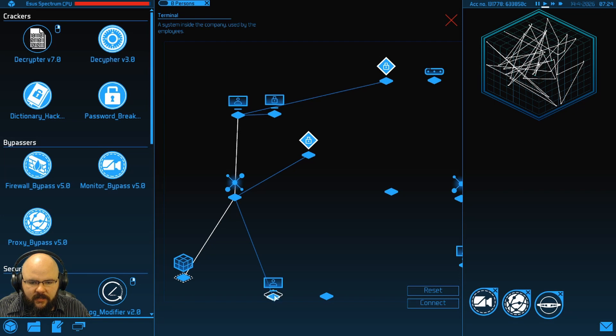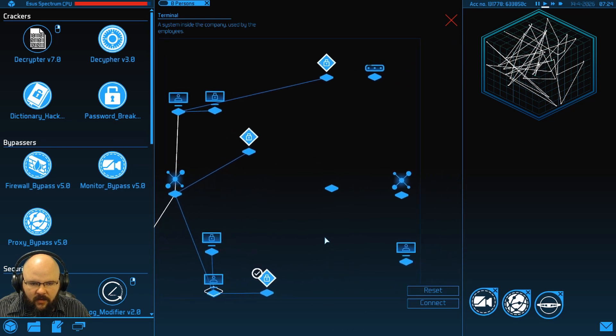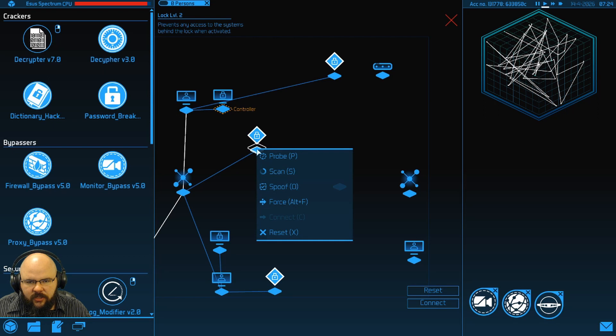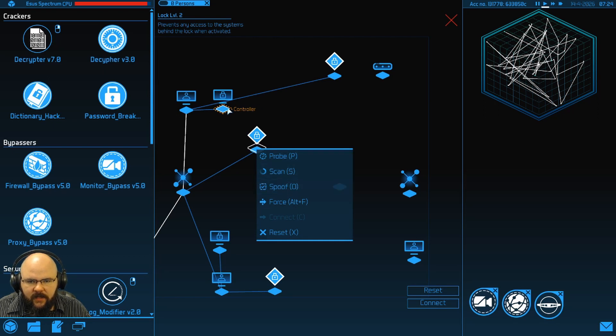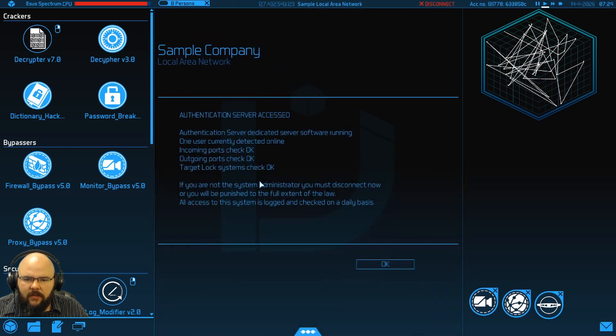All of those are locked, of course. So the other way, if you don't want to just crack it, is to find the controller that locks and unlocks. Here's the authentication server — this is what we want.